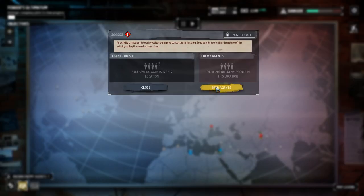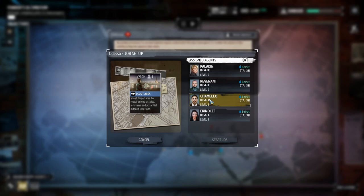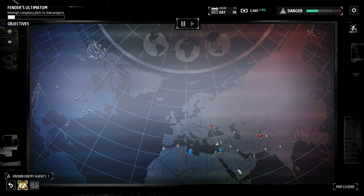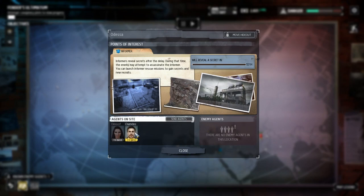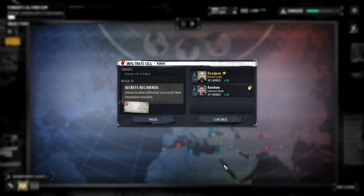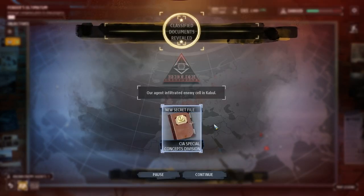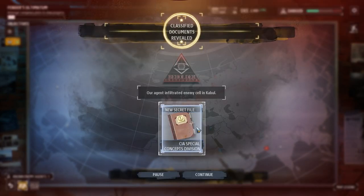We need to check out Odessa. Let's send Kino, Ceph, and Chameleon this time. And another informant. Looks like we're done in Kabul, and it looks like Random got a level up. Nice. Let's see what we got. New secret file: CIA Special Concepts Division.